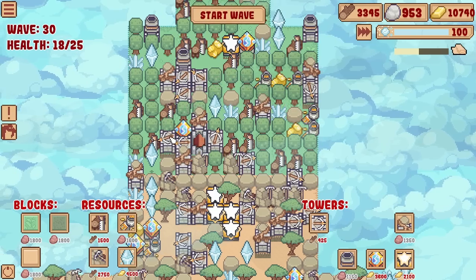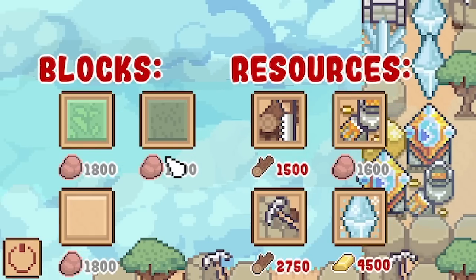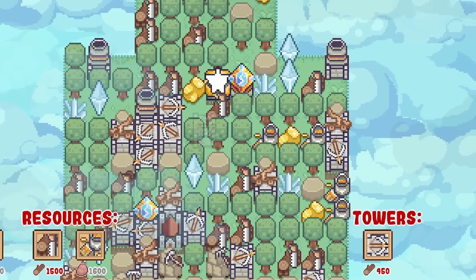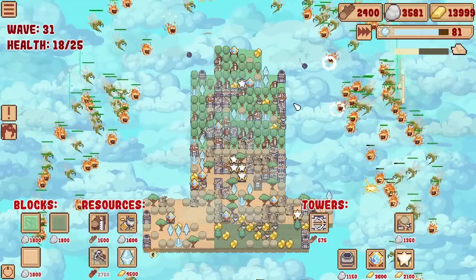I think because I haven't made my base wide, he came straight at us. The trouble is the blocks cost so much now - 1,800. I've only got 900 rock left. I can't even make this thing wider if I wanted to. I guess more crossbow towers for now, as that is the only thing I seem to be able to afford. Then we take on another wave.